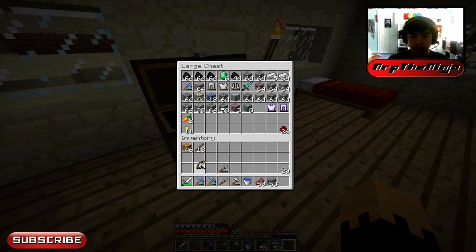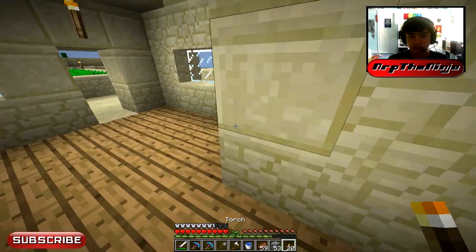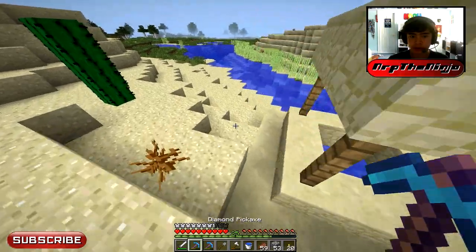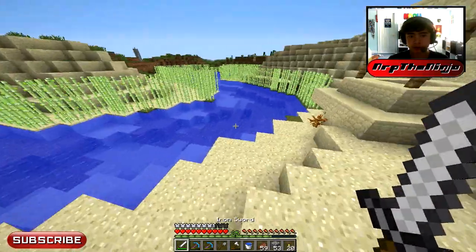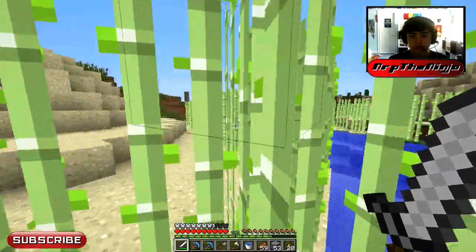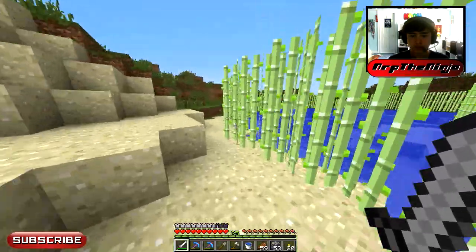We don't even have any arrows — we don't need to have that bow there. We don't have any arrows because we don't have a chicken farm yet. All the arrows I've been using have been from skeletons I've killed — they drop their arrows and then I use them on their brothers.